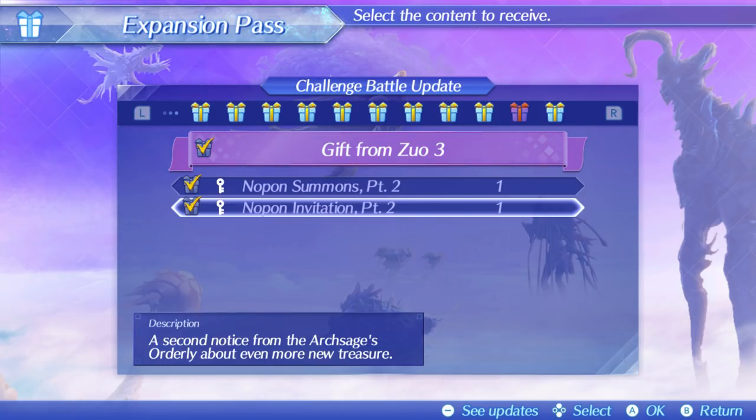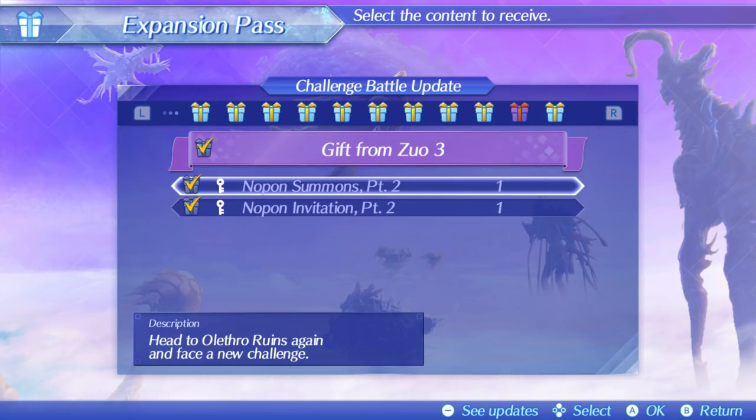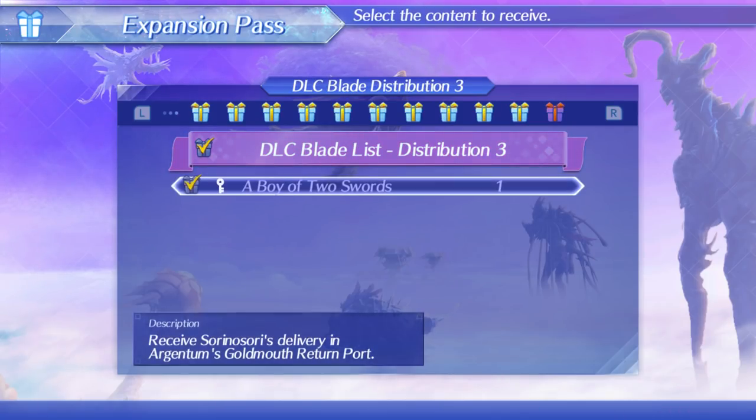The first tab is an invitation — in order to get Elma, you have to go over to the Eletra Ruins in challenge mode, and we'll get to that in a minute. The other one is the DLC blade distribution number three: a boy of two swords — receive Corvin's delivery in Argentum's Goldmouth return port.